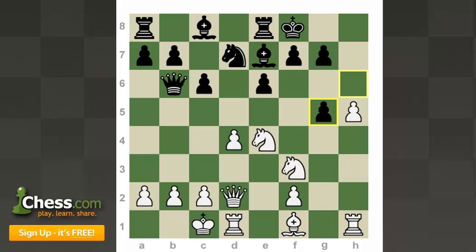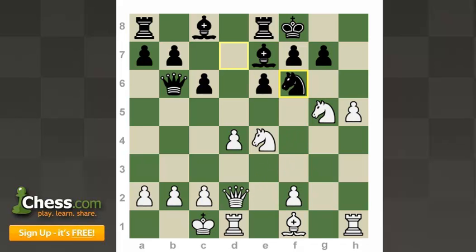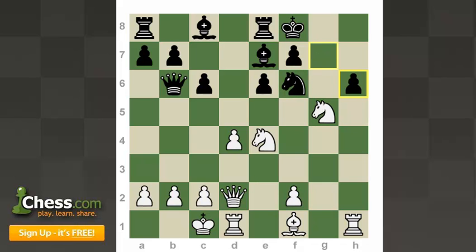Now the question is: should I recapture my pawn back right away or just play h6 and open it up a little bit further? Both seem like good possibilities to me. I will capture here though, because I don't see any reason not to. I also liked the fact that it opened up the threat of queen f4. He plays knight f6, and I'll go ahead and play h6, still just opening up things on the king side.